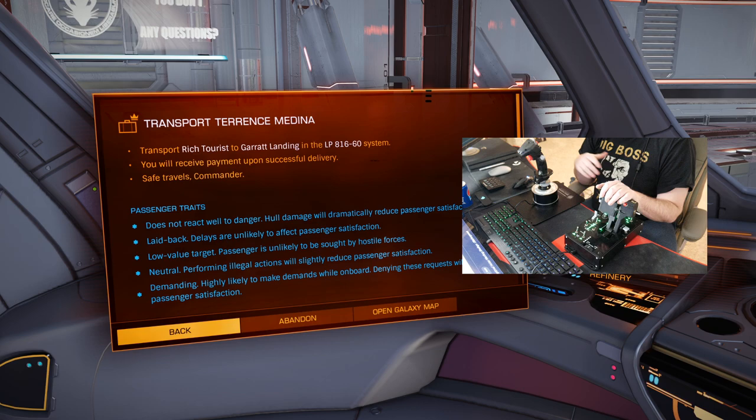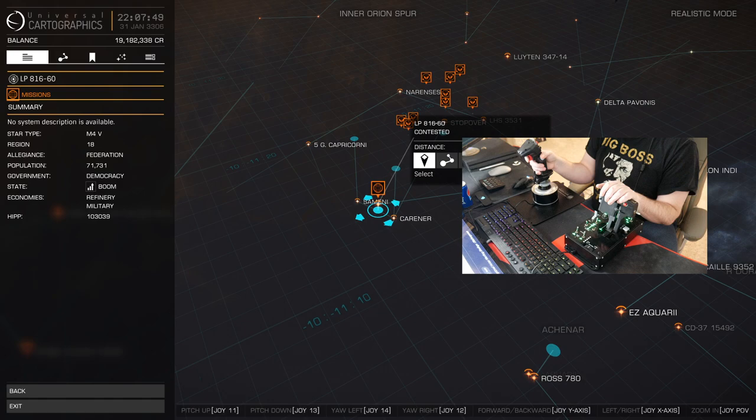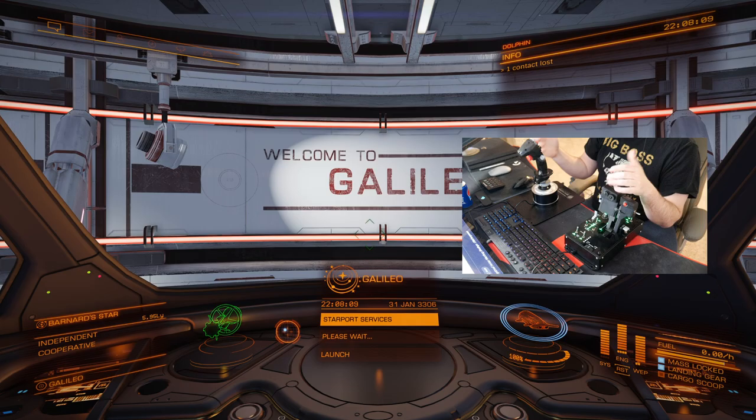This is a very laid back mission. It's a low value target. Don't do illegal actions as they will slightly reduce the passenger satisfaction. They're demanding — they might ask us to do certain things on the mission. So now we're going to open the galaxy map and click plot route. Now we have a route and we're all ready to go. We're going to exit and return to the surface. Once we actually get out into space, we'll be able to find out how many jumps it'll take us to get to this specific location.